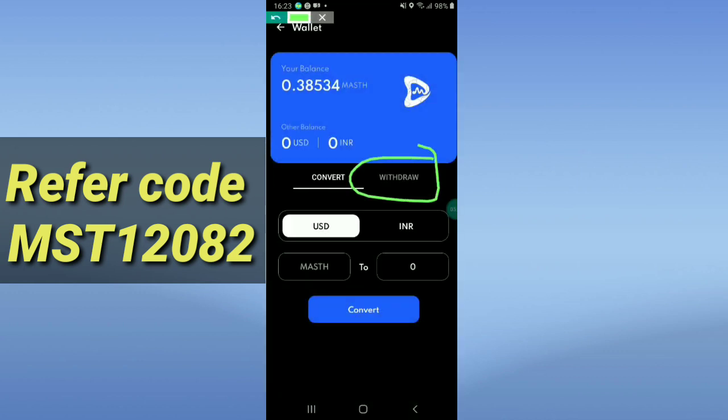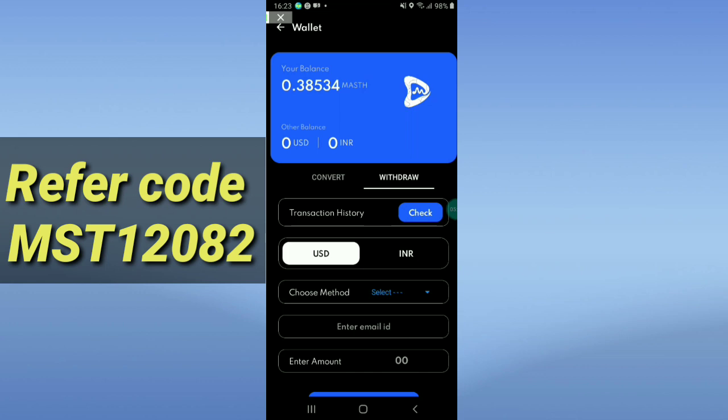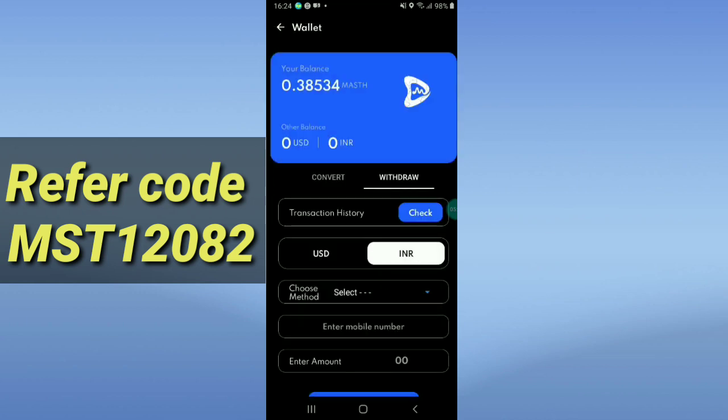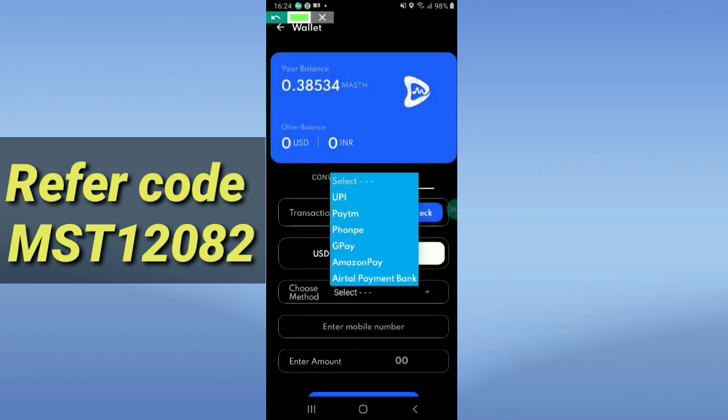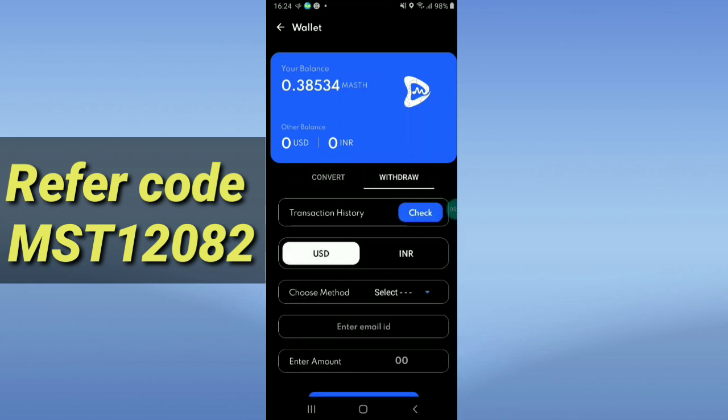You can withdraw instantly to your PayPal or Wise account. If you select USD, you withdraw via PayPal or Wise. If you are from India, click INR and choose a payment method — options include UPI, Paytm, GPay, and Amazon Pay.